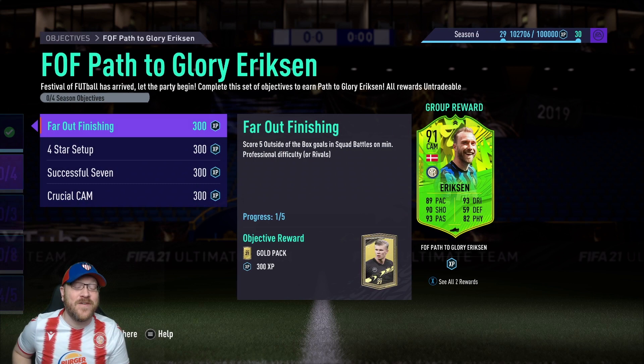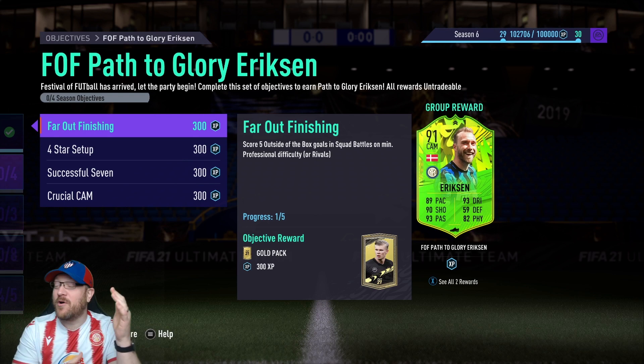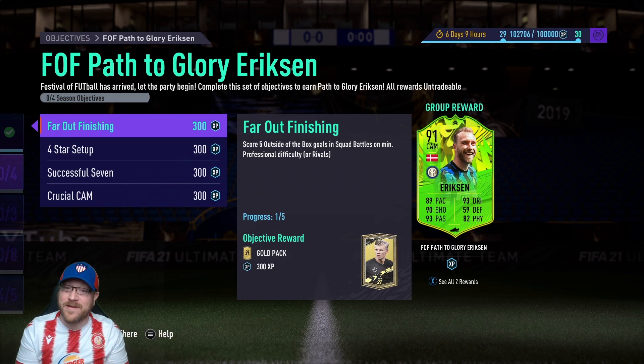First and foremost, far out finishing: score 5 outside of the box goals in squad battles on minimum professional difficulty or rivals. One thing I'll point out — all of these objectives are either in squad battles or rivals. So if you're someone like me who doesn't play a ton of squad battles but you do play rivals weekly, you'll be able to knock out a lot of this in rivals just from your normal course of events. But if you don't like to play online or rivals, you can knock this out completely in squad battles.